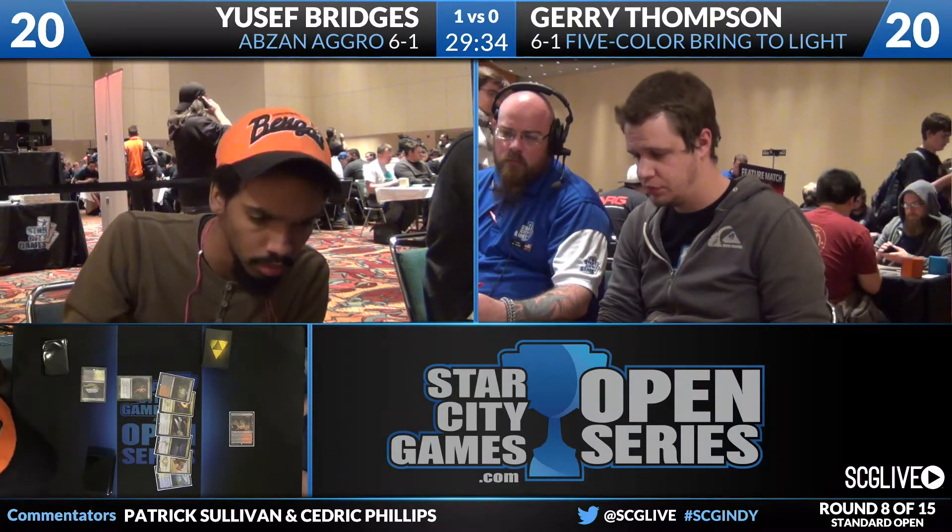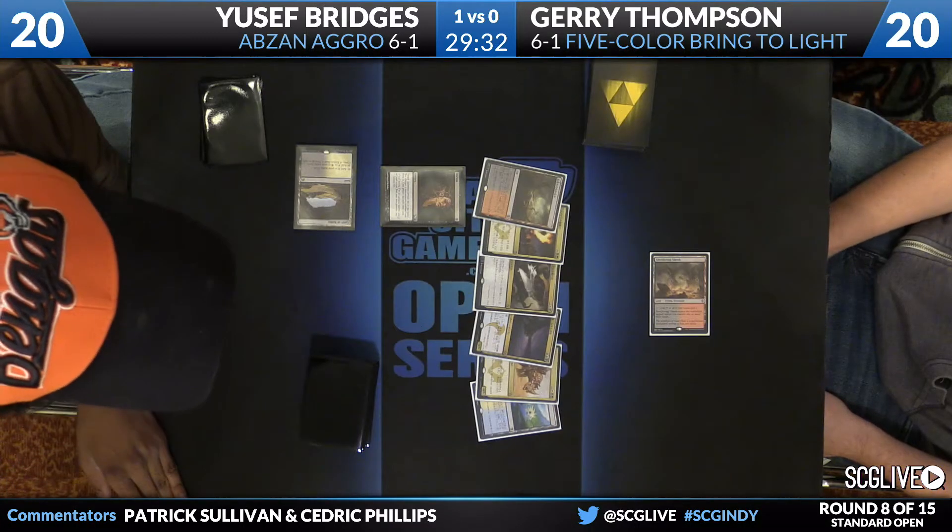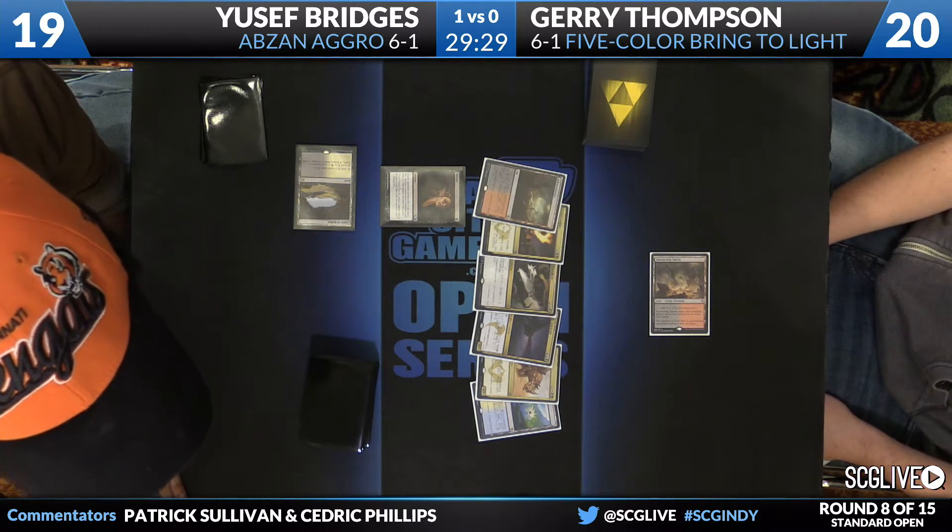Let's see what the contents are. Jerry has Utter End, a Selumgar, an Abzan Charm, a Siege Rhino, a Flooded Strand, and a Bloodstained Mire.